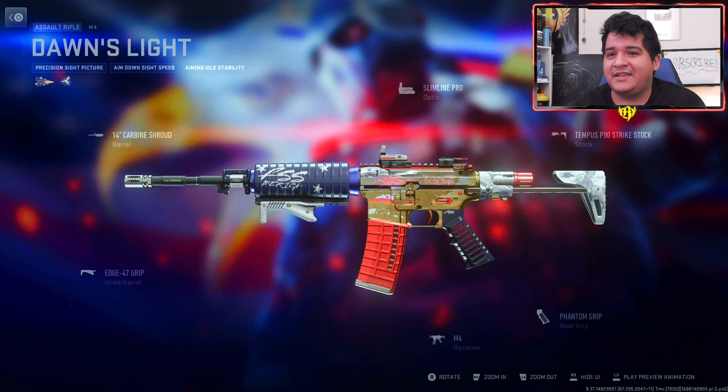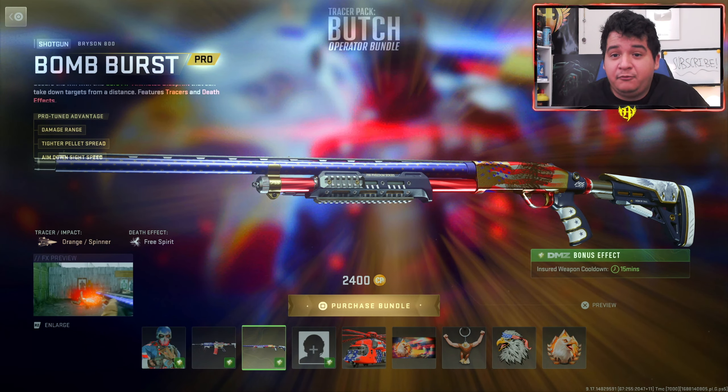If you guys are curious about the attachments, here they are. It kind of looks like the XM4 from Cold War, and it even has text from the preamble of the Constitution on it. There are no ammunition slots on this gun, so you can't put these tracers on any other weapons. But it looks good on the M4 — it also says '5.56 Freedom' on the barrel, which is kind of clean.